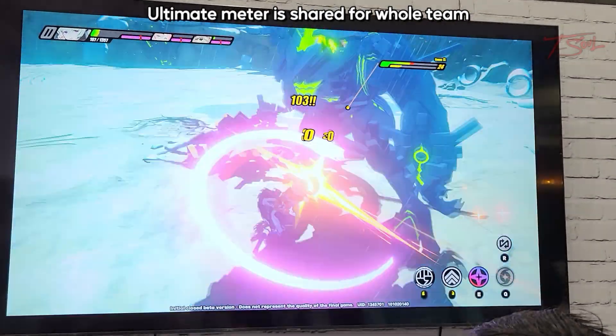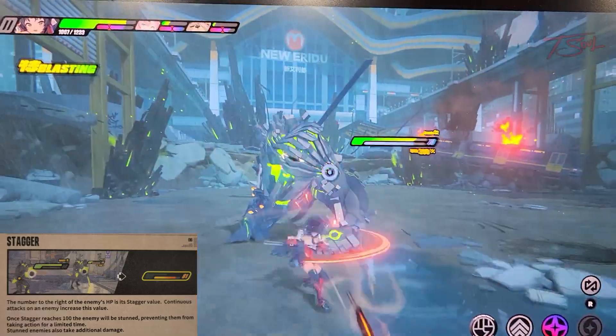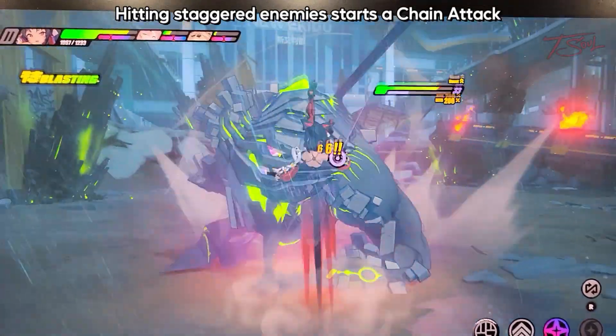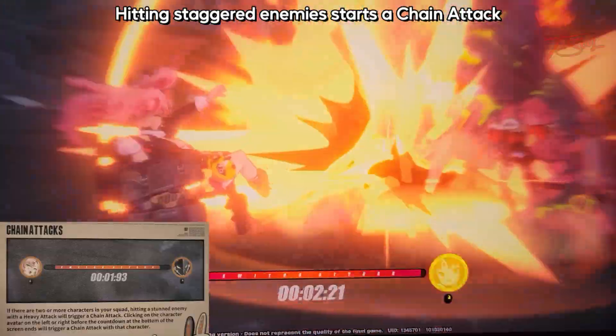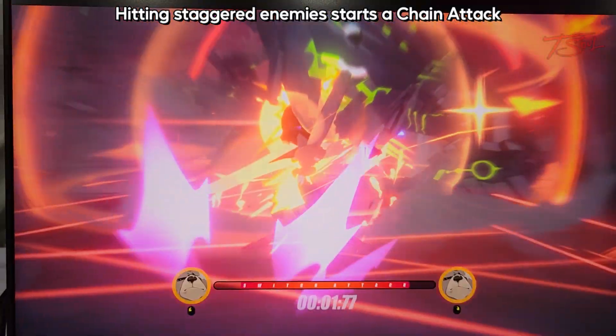Another cool mechanic is when the enemy gets staggered. Their stagger bar is the orange one under the health, and once it's full they will be disabled and you can do something called a chain attack. Each team member will tag in and essentially do mini ultimates, which looks very stylish.